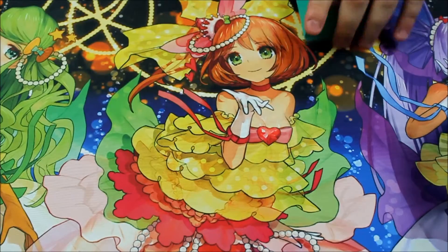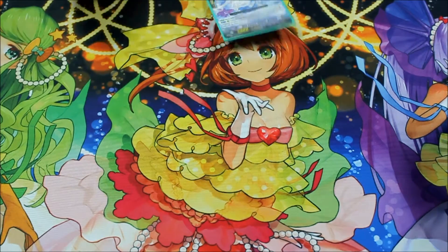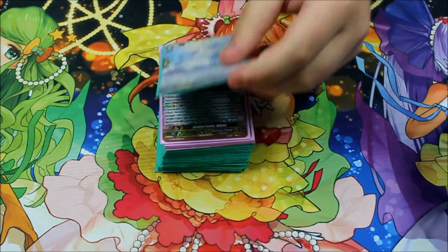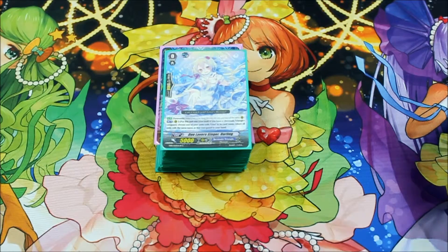So that is my entire Duo deck. Recommendations outside of buying four copies of Olivia — because I already know I need to do that — are welcome. Any suggestions or card changes you think I should try out in the deck, I welcome them. I am BabelRab and I will talk to you guys later. Be looking forward to a Prism deck profile happening probably within the same day that the Pacifica deck and this deck are being shown. Peace.